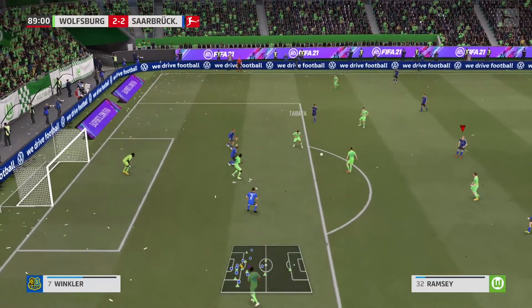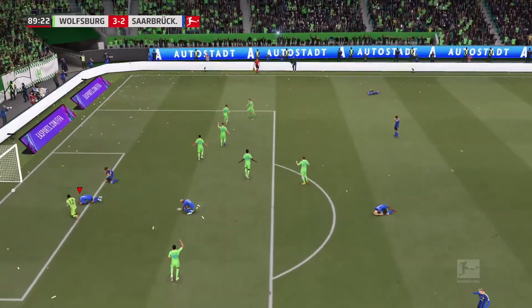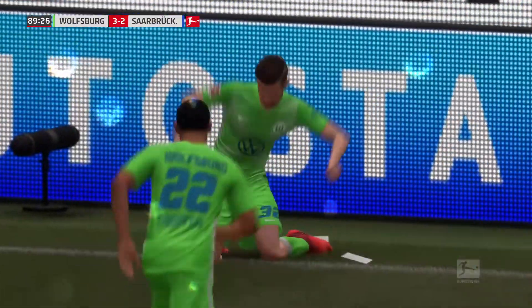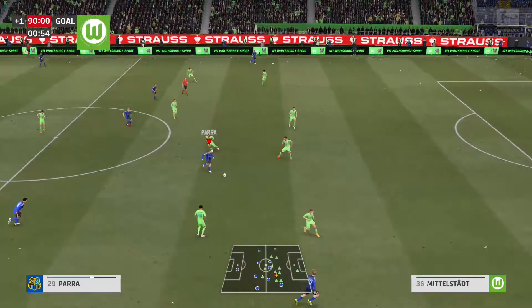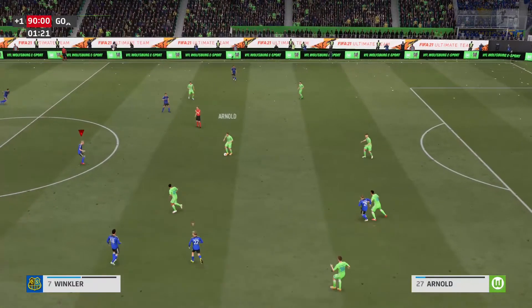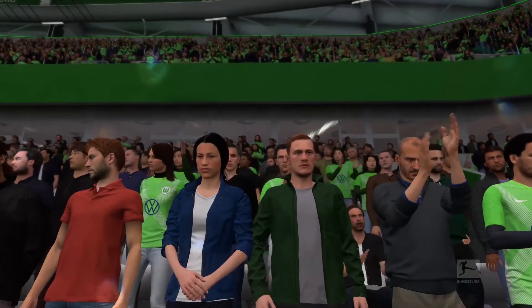Into the box — dangerous in the final minutes. Can we hold off? No, we won't be able to. An absolute dagger — three-two. We've had our chances and have not been able to capitalize; Wolfsburg have, and that's the difference. Three-two. Parra tries to do it himself but gives up the ball and we fall three-two — a game you feel like we should have at least gotten a point.